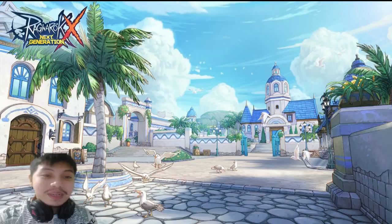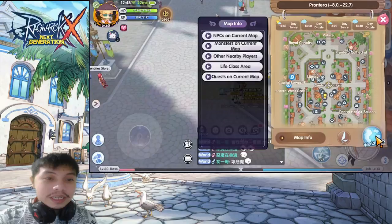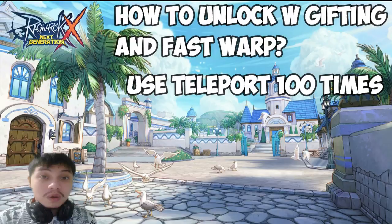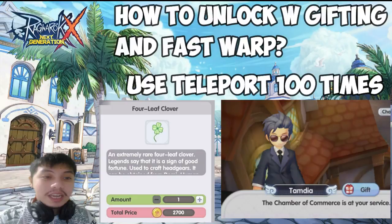Getting right into it — my first favorite NPC is Kapra. She can give you a fast teleport or fast warp, which is useful when you want to do AFK farming or get mining materials fast to a location. To get this reward, you have to use her teleport 100 times and give her a four-leaf clover found in the CoC shop. You can unlock fast warp when it's at 20% favor.